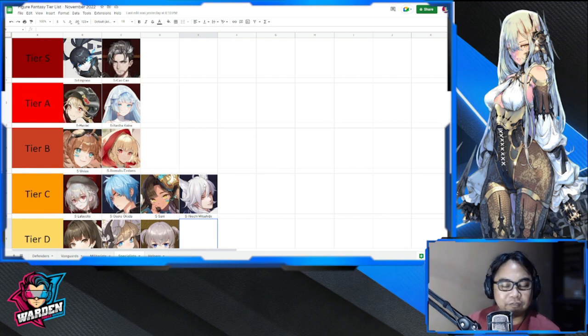At tier B we have Vivian — if built well she's actually good — and also Irian's Embers, who if built well is also good. At tier A we have Harriet and Zanta Kane. Both of these are usually used in most comps: Harriet in boss comps and Zanta Kane in boss comps as well.